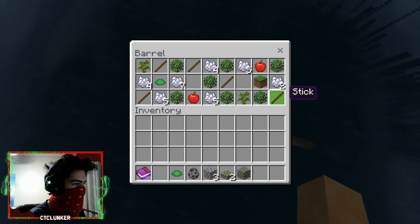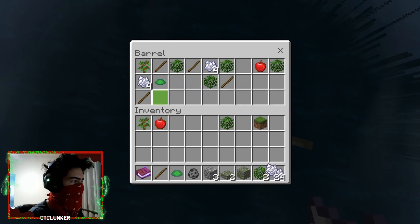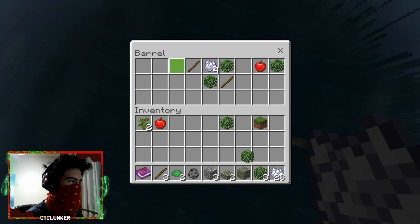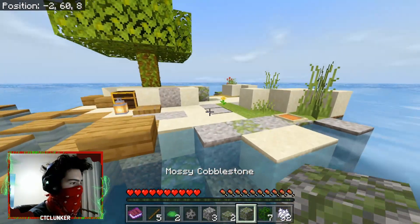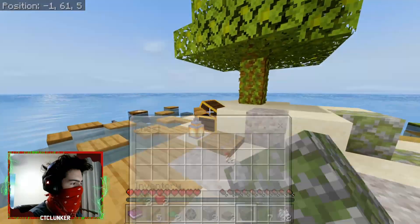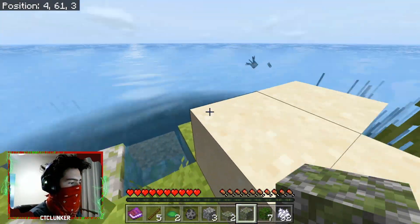I'm trying to figure out how to grab items quickly — I'll just spam-click for now. We have oak trees to work with and an emergency grass block Dan included in case we lose our grass and need to grow seeds. Good thinking.